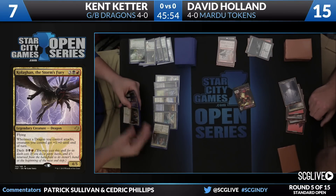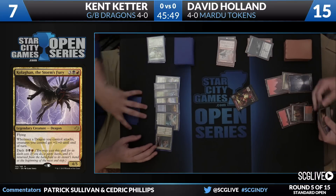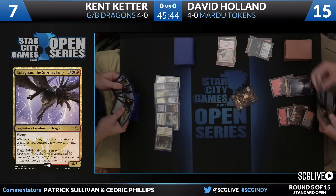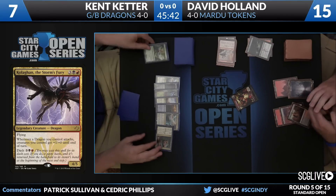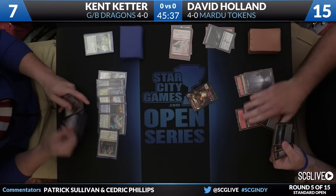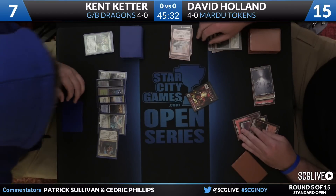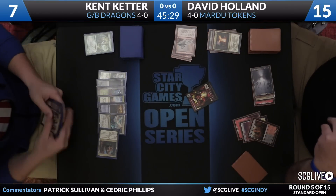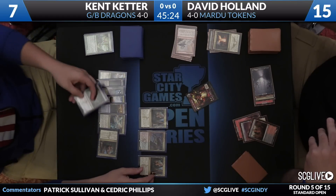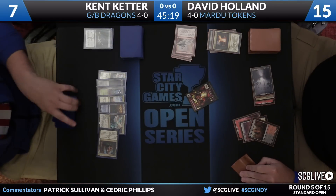There's three mana — a Mardu Charm. Are we casting a Coercion here? I think we are. Good job by David there since the coast wasn't clear. Took care of a Murderer's Cut. You need to choose a non-creature, non-land card from the hand, so he can't take the Dragonlord Atarka. Damage comes across, puts Keter down to six. David actually has both Kolaghan variants in his deck — one Dragonlord and two Storm's Fury.